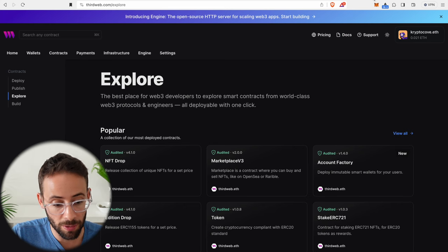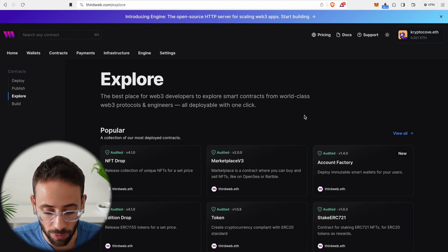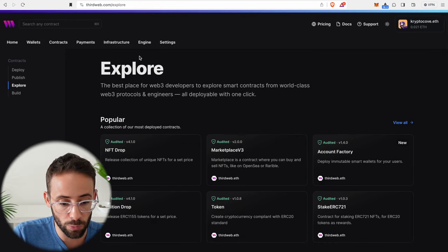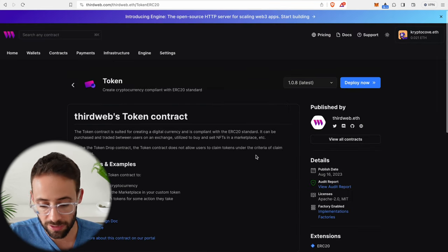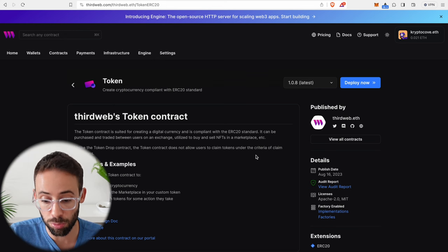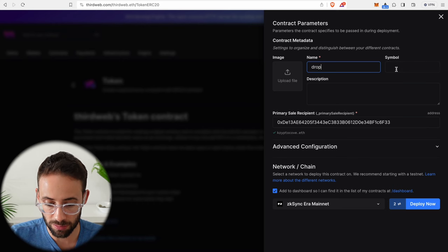The first bonus transaction I want to talk about is deploying our own token — deploying a smart contract to the ZK Sync network. It's going to establish our wallet address essentially as a developer. What you can do is go to thirdweb.com and deploy a pre-made token contract. It's super simple — you don't have to actually write any code or be an expert in Solidity. Just hit the deploy now button once you connect your wallet and you can come up with a name for your token.